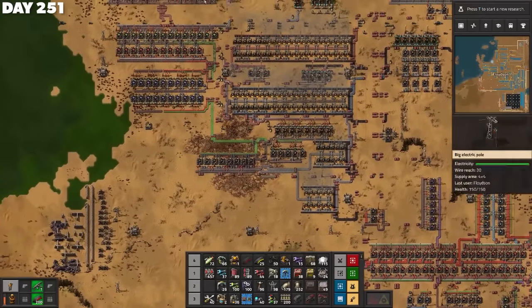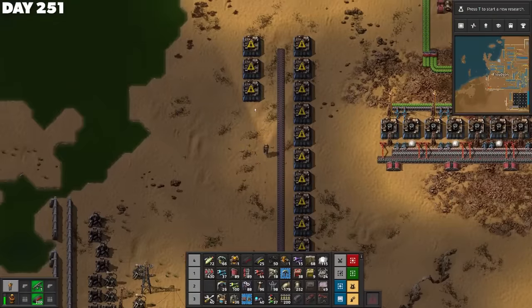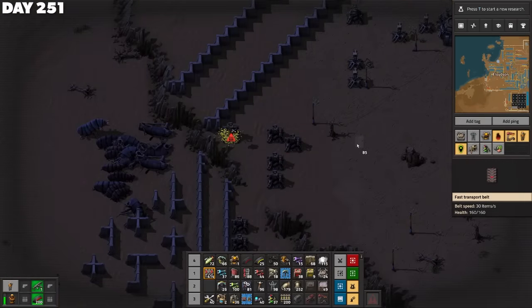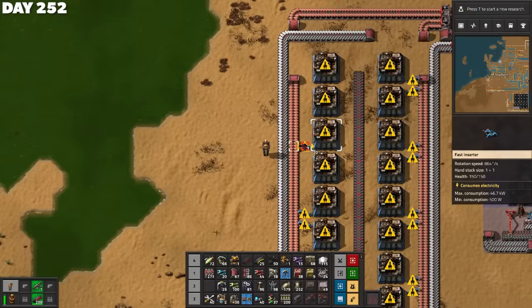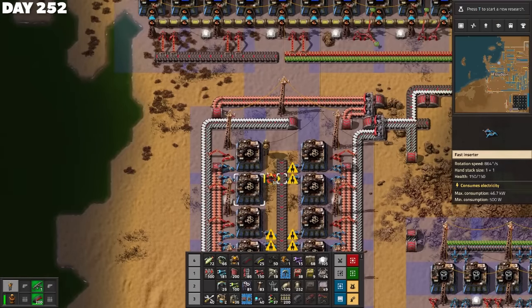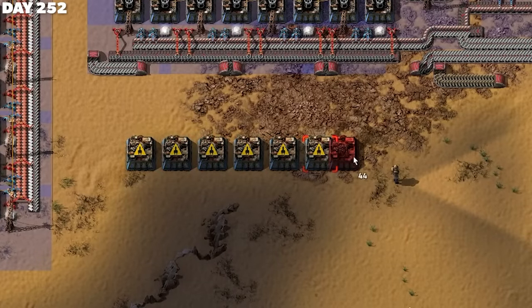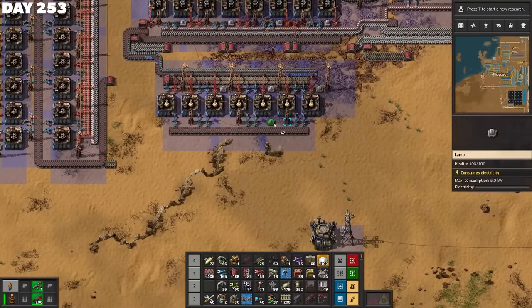I've added on all this just for yellow science. Next came 20 assembling machines for the low-density structures. While Greg absolutely popped off in his relentless assault, I spent my time belting up and firing up this latest addition to the factory. And finally, after what felt like an eternity, I placed down seven assembling machines to produce one yellow science per second. I pulled the blue circuits, flying robot frames, and low-density structures down to be joined in glorious matrimony, and just as the yellow science juice came online, I was treated to a beautiful sight — Greg's back, and he brought Bob.